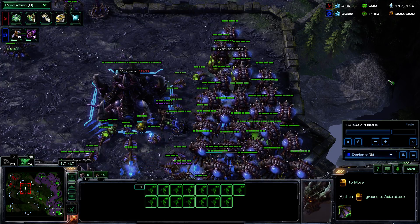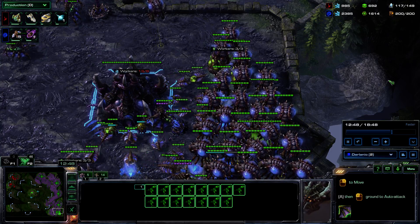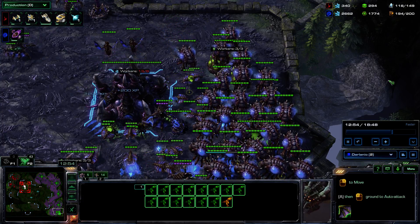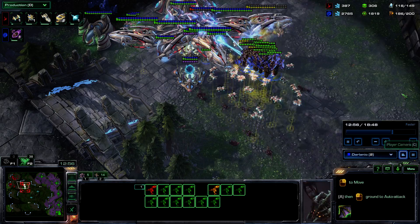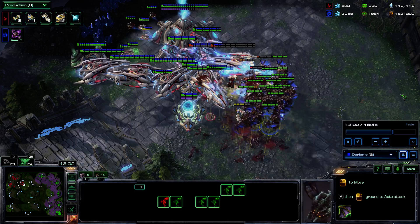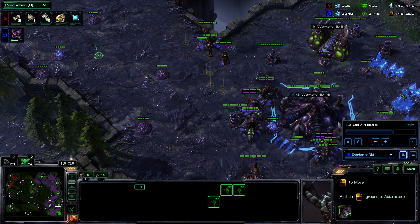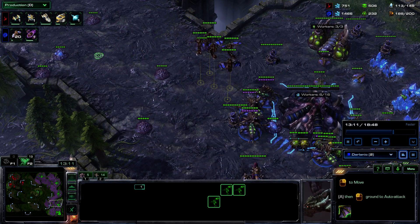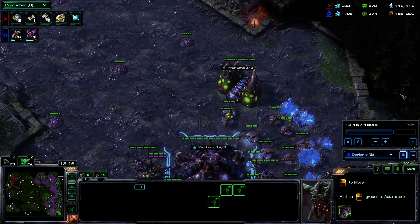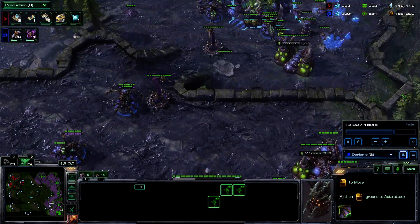My Zerglings ran into the carriers because I also do the F2 A-move thing. I tried to pick off a few carriers. I know I have a good bank, so I can rebuild many Mutas quite fast — going down to 149 before returning up to 189. I need more Larvas, so I inject those. I should have injected Larvas before this so I already had them, but I'm just Platinum — I should be faster than this.